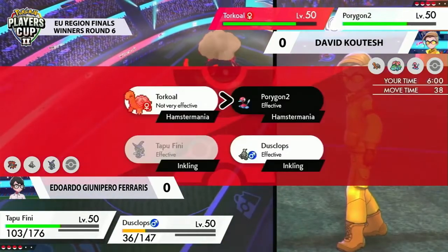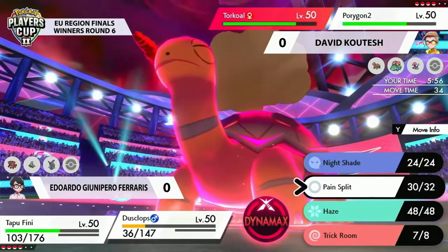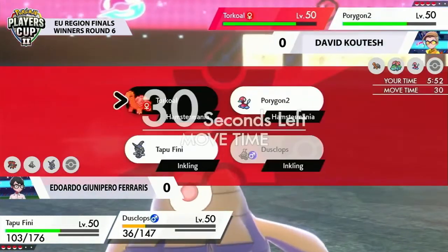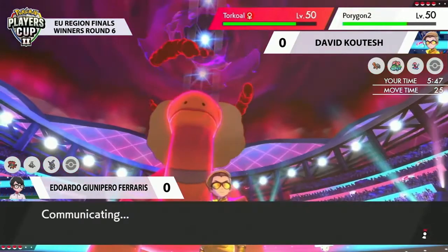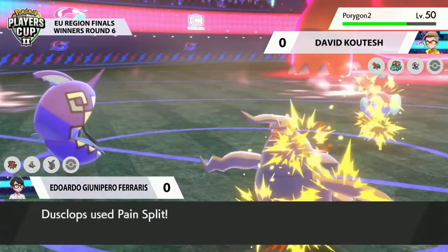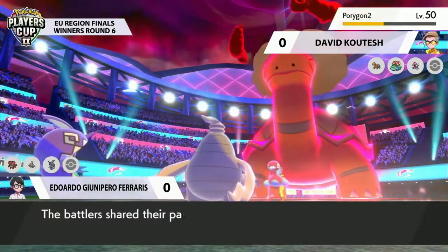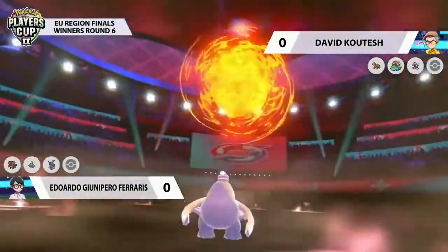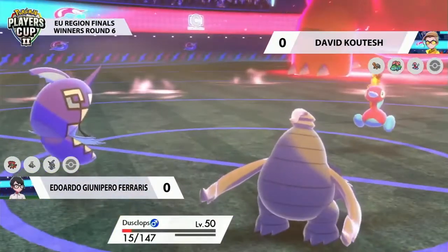That's a really great setup for Tapu Fini — just being able to get that Calm Mind and get that special attack boosted, then you're able to dish out some damage. Especially when you're looking at a Pokémon like Porygon-2 that has access to Recover, Porygon-2 is definitely a huge threat on the field that you've got to get rid of, or else it could just recover away all of that damage. Dusclops is going to be doing its best to keep itself on the field with some really nice Pain Splits, and we see the lasting impact of that Parting Shot on the Torkoal now — it's just not enough anymore.